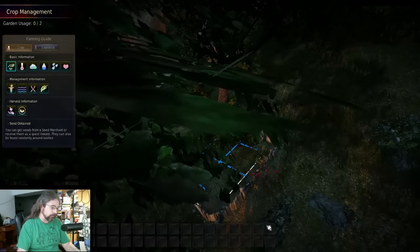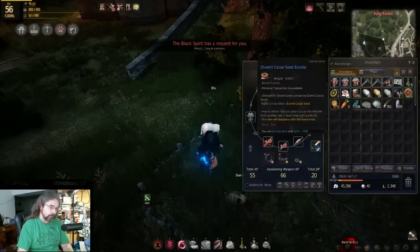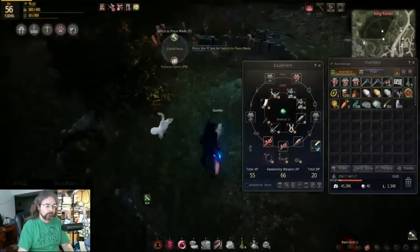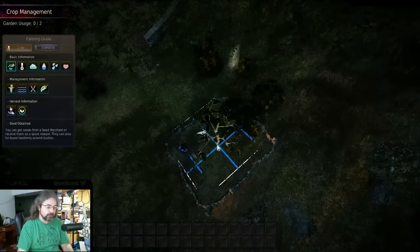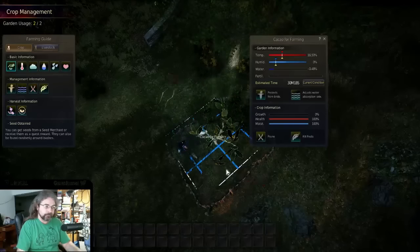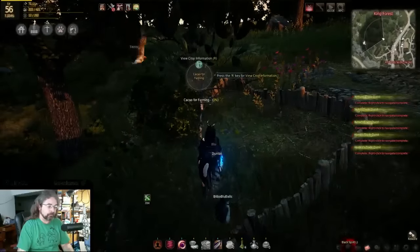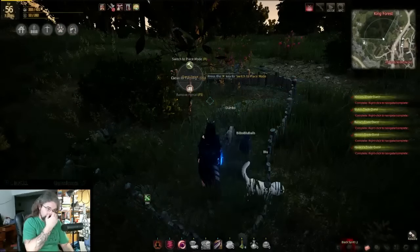I put my fence down - don't think it really matters where it goes. You see that you have no seeds, but if you go to your inventory you have the seed. You have to right-click it and wait, then you get the pellets. There it goes - oh Jesus, a big tree - and place it right there. Oh, it's a cocoa plant, cool.